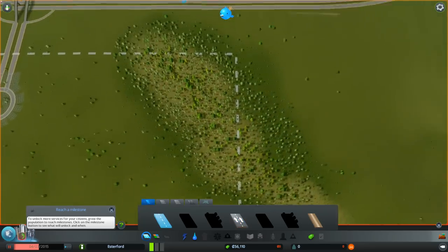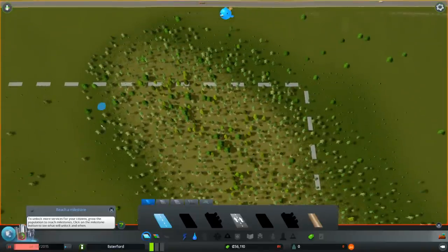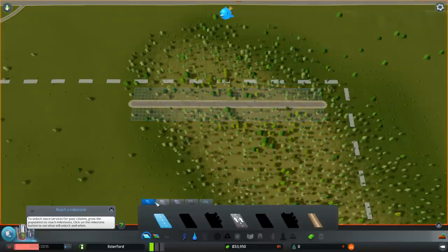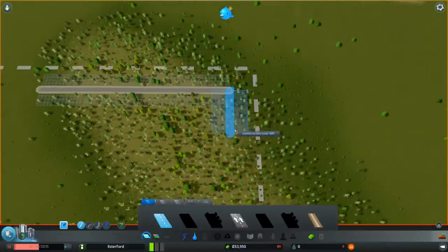Over here we've got some forest, so we're going to do some forestry over here. But you have to start off as normal industry until you've unlocked your specialities. I'm just going to put in a road across here, leaving enough of a gap to zone up to the edges — this is going to be a temporary thing. And look, I've got another one of these pop-ups right in the way of where I want to go. They always seem to pop up exactly where you want to be doing something — it is quite annoying.